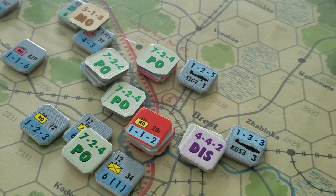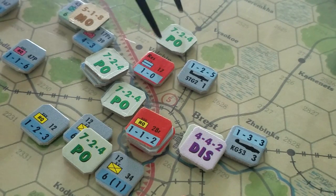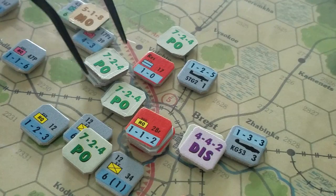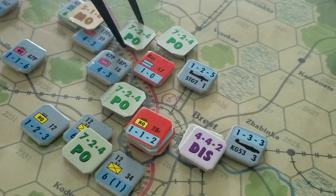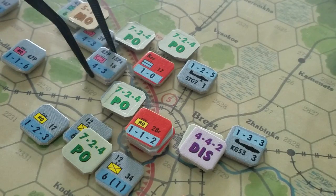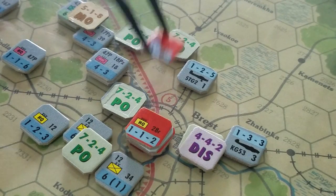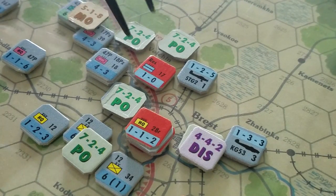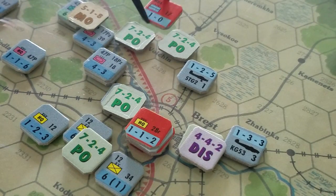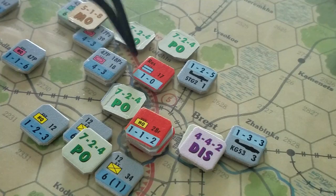We're going to be attacking this little regiment here, so it's almost a fait accompli that something bad is going to happen to the unit. We're bringing the 18th Panzer Combined Arms Force from the 47th Panzer Corps across this river through the entrenchments. There's a bridge here, so the bridge is going to negate the river effect but won't negate the entrenchment effect.